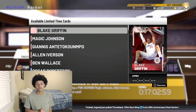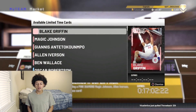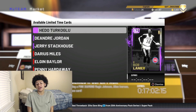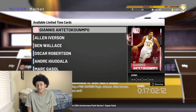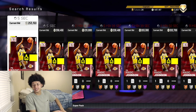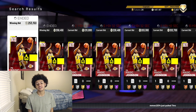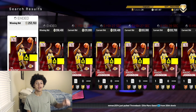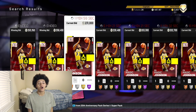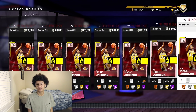Moving on to tip number two: do not sell your cards right now because of the price drop. Every single one of the cards in this super pack dropped in price. It is not a good time to sell these cards because of how many are being pulled. Magic Johnson is a perfect example — he's selling for 250,000 MT right now; about a week ago he was pushing 400,000 MT. So right now is not a good time to sell your Magic Johnson or any of your 20th anniversary cards or throwback elite cards.